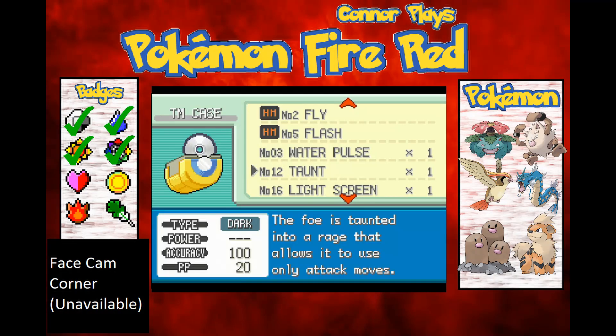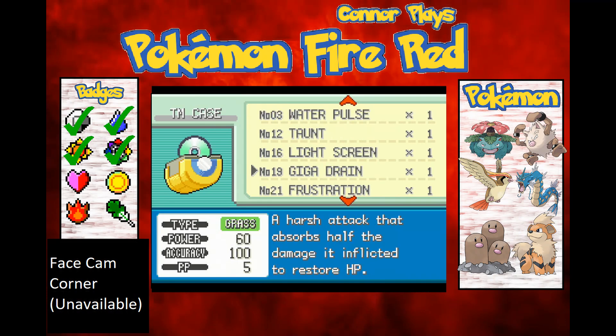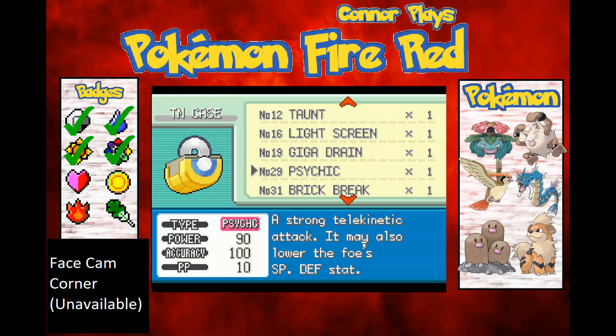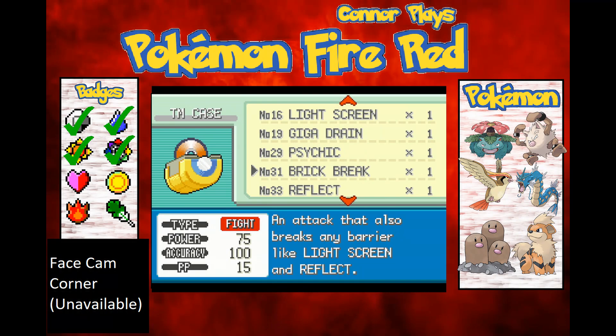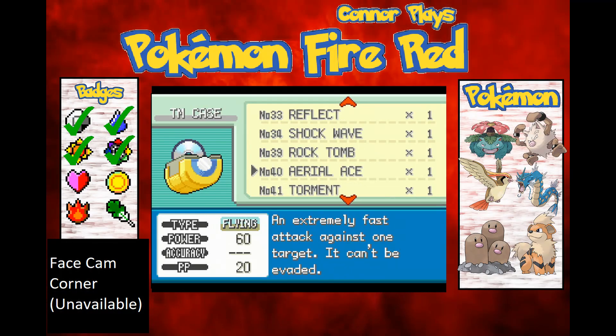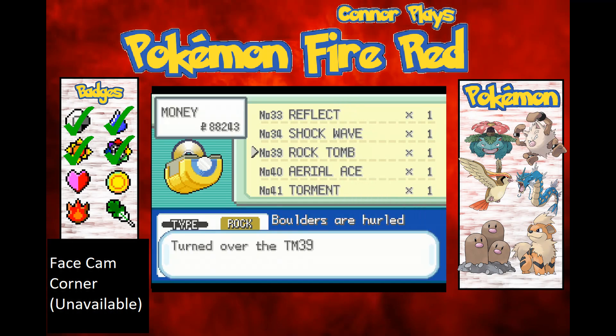Taunt — allows it to use only attacking moves. I'll keep that. Same with Light Screen, I'll keep that. And Giga Drain. Frustration I'll get rid of because all my Pokemon love me. Brick Break is actually a good move. I don't think I've got any Electric types that can learn Shockwave, so I'll keep it for now. I'll get rid of Rock Tomb though.